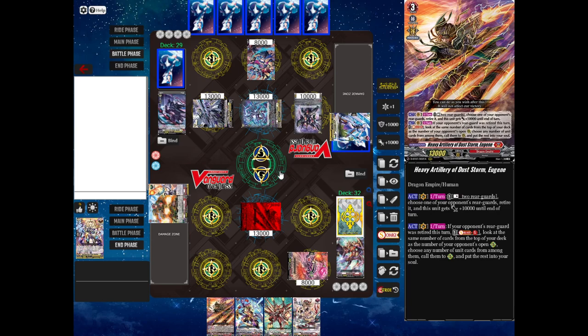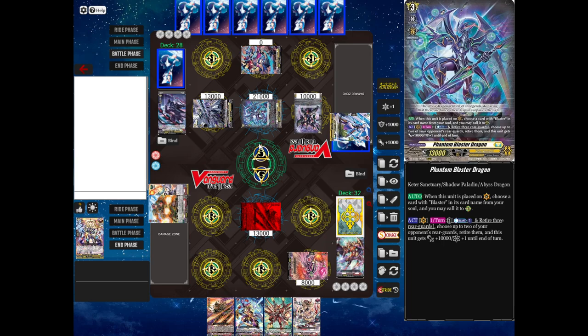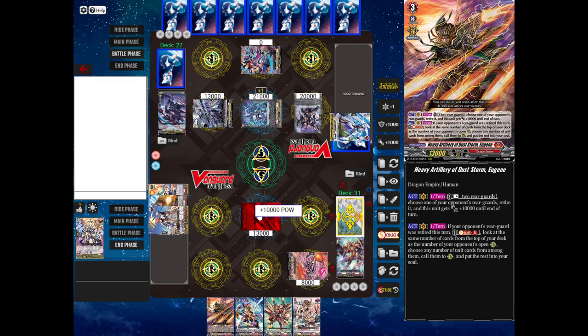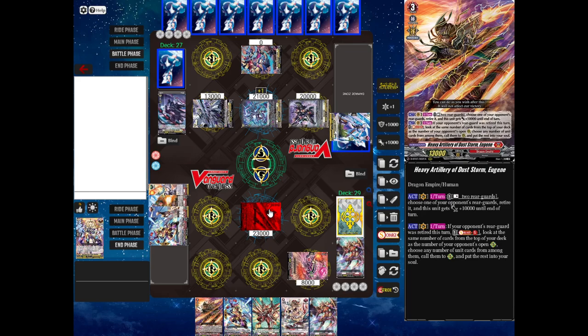Phantom Blaster Dragon will now attack my Vanguard for 21,000 power — I'm going to say no guard to that. My opponent now performs two drives. Check one: that is a critical trigger. 10,000 power to Blaster Dark and a critical to Phantom Blaster Dragon — you can apply the power and the crit to different units. Check number two: no trigger. But I take two damage instead of one because Phantom Blaster Dragon got the crit. Damage check one is a draw trigger — 10,000 power to my Vanguard and I draw. Damage check two: no trigger. Thanks to my defensive draw trigger, I'm at 23,000 so Blaster Dark's attack doesn't go through. My opponent will end their turn.